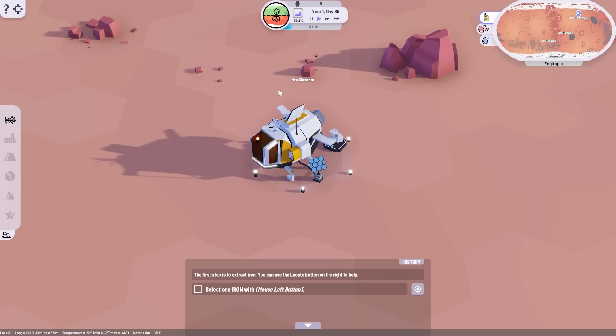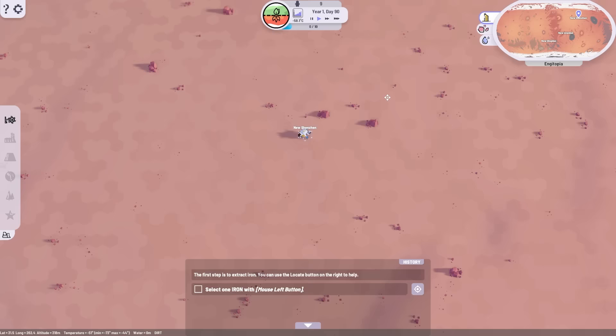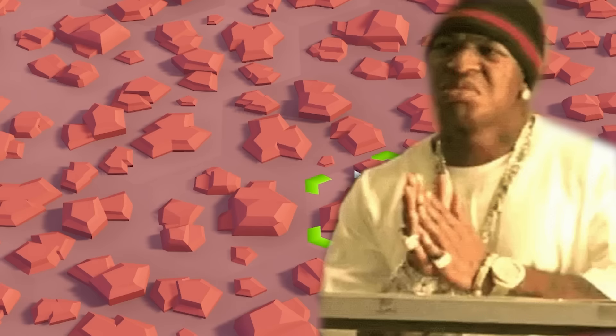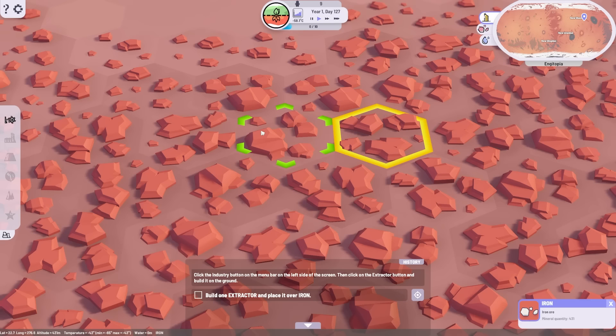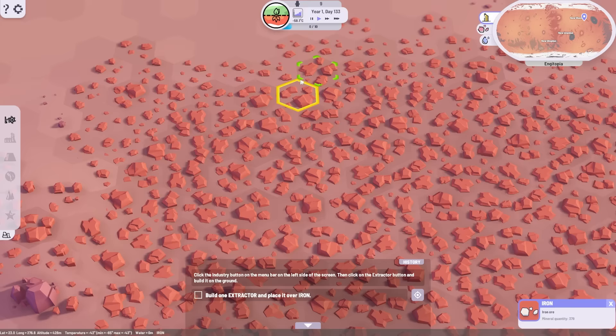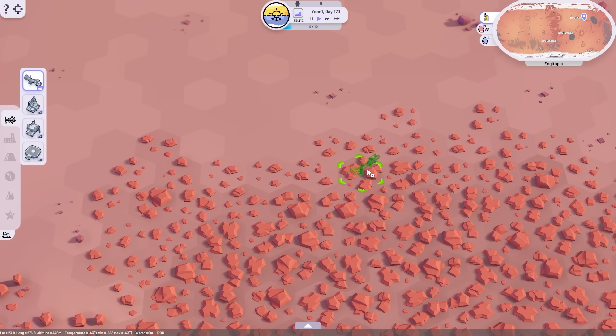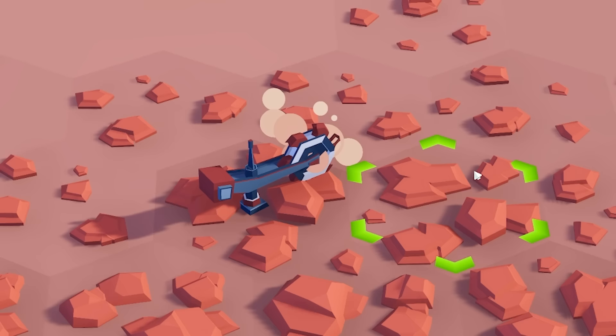This is going to be our new city - it's called New Shenzhen. First off, we've got to find some iron. If we zoom out, iron is sort of the browny colored stuff. Look at that lovely iron. We can click on each tile and it tells us how much iron is in each of those. We're going to extract this, so if we come up to the industry tab on the left, build an extractor, we can shove one of those on the iron - and there it is, extracting away.